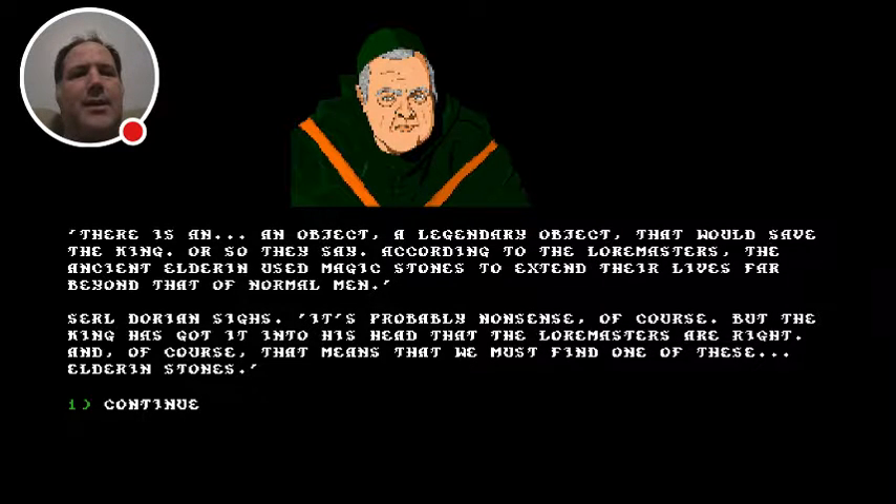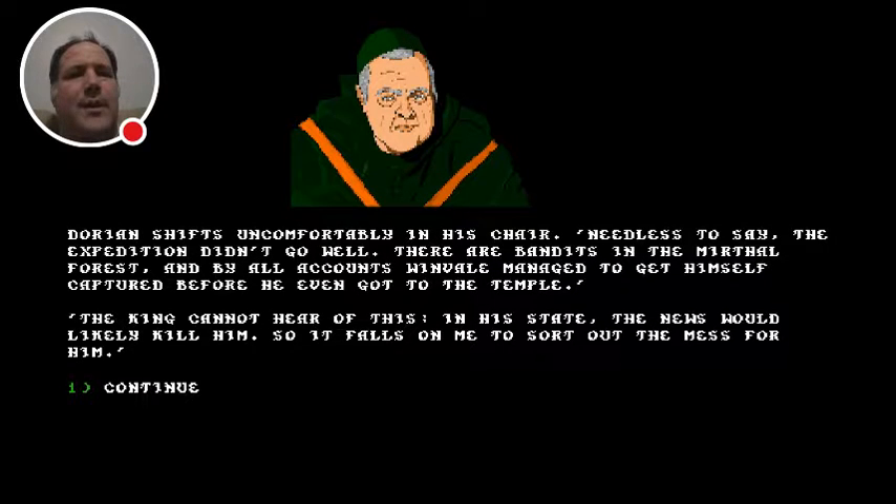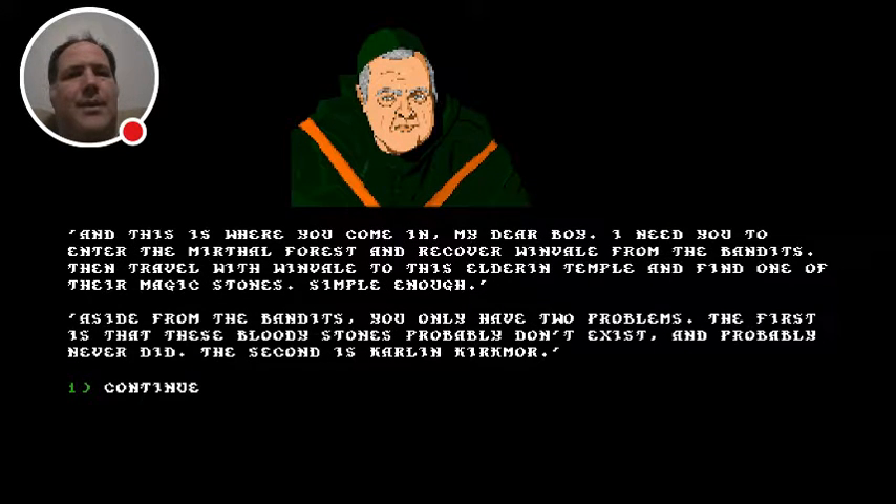The king has an archaeologist at court, a man called Garen Winvale, who claimed to have found the location of a lost Eldren temple out in the Mithril Forest. He believed it possible that one of their stones might be found there. The king was delighted and dispatched Winvale to recover it. Dorian shifts uncomfortably in his chair. Needless to say, the expedition didn't go well — there are bandits in the Mithril Forest, and Winvale managed to get himself captured before he even reached the temple. The king cannot hear this in his state; the news would likely kill him. So it falls on me to sort out the mess. And this is where you come in — I need you to enter the Mithril Forest and recover Winvale from the bandits.